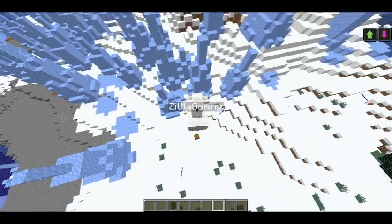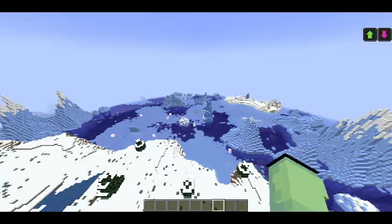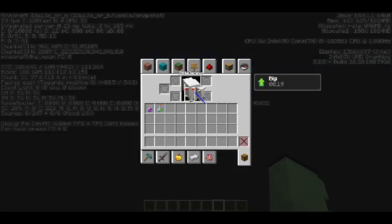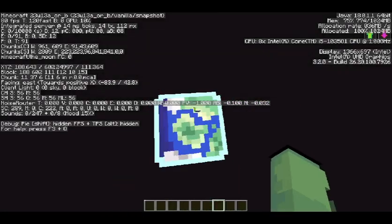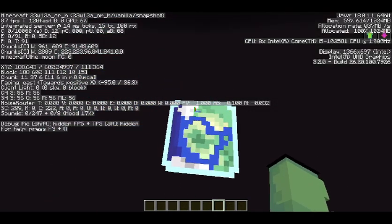Now I think it's about time we start flying up, because there's another very, very interesting feature. If I'm up here at about Y-level 600, the landscape around me kinda changes — I get teleported to something called a moon dimension. You know how cool that is?